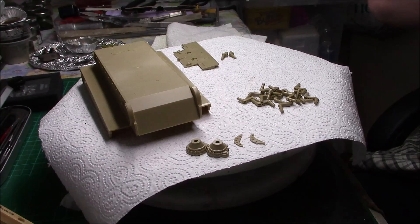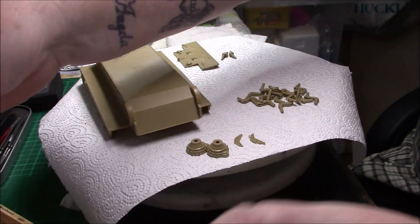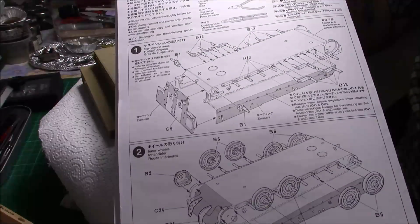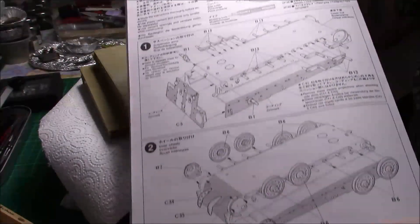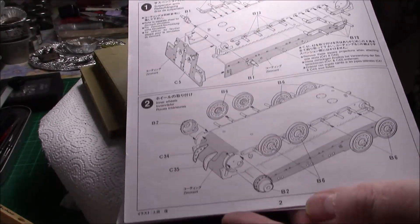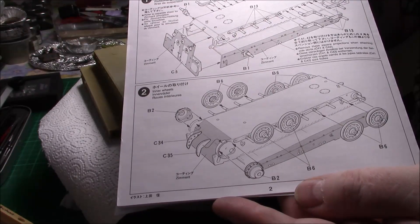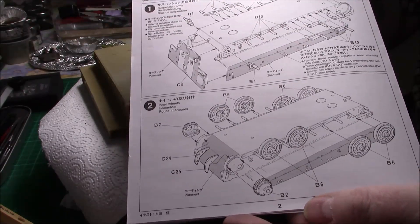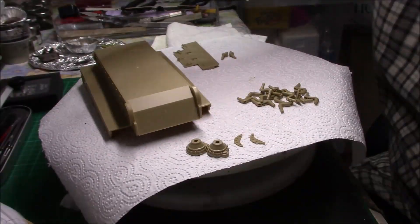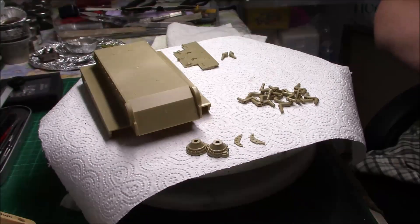So what I'm going to do to start off, I'm going to do parts one and two together - the Baftal hub, the rear, all the suspension arms, and then we're starting the wheels. Obviously I won't connect the wheels onto the chassis quite yet, but I'll carry on with it. Everything's cut off the sprues, ready to be assembled.